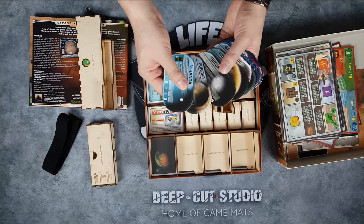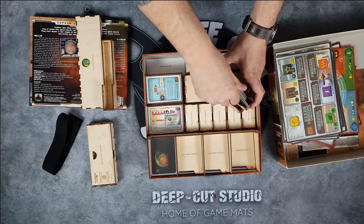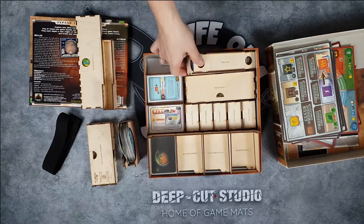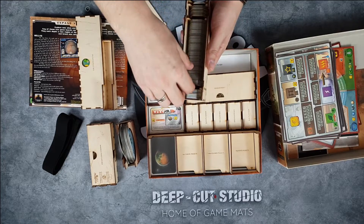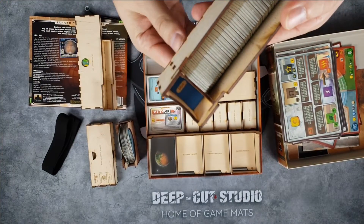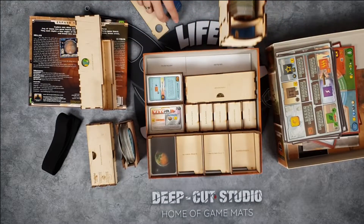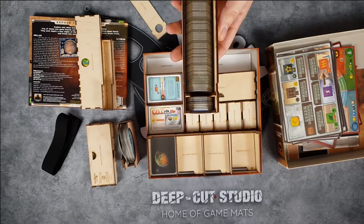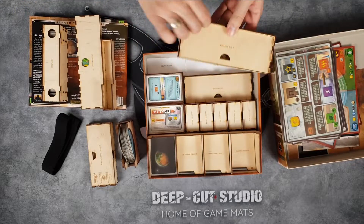In here we have the tiles — these are from the Colonies expansion — and as you can see everything is stored and fits really nicely. We also have two goal tiles here. Next is the hex tile box where you can keep all the hexes in really nice compartments. As you can see, there is a 3D-printed ledge that keeps all these tiles in place, so no matter how you put them in you just shuffle them a little and they all sit straight. It's a really nice touch.